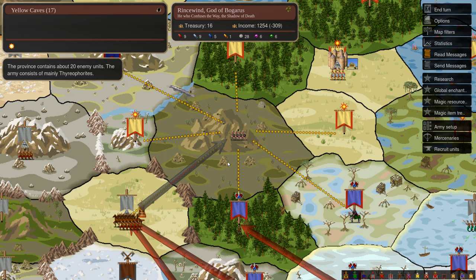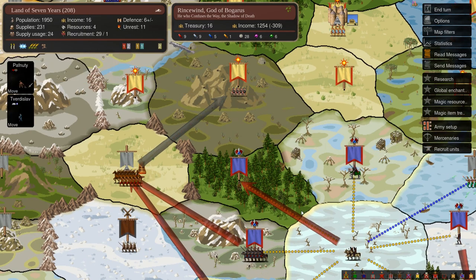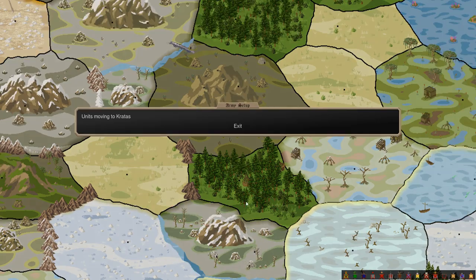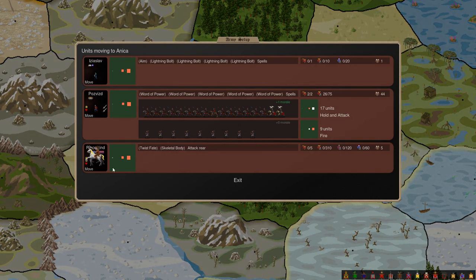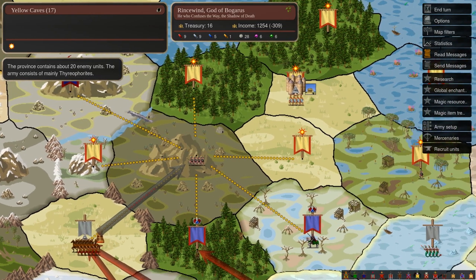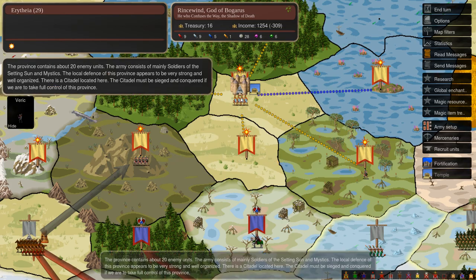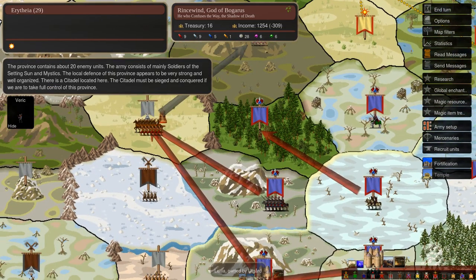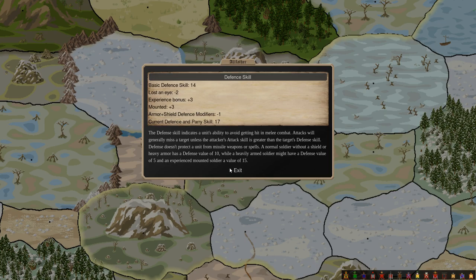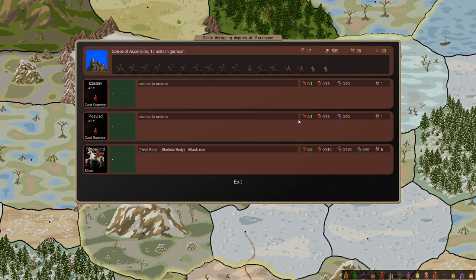It just feels risky. I want to do it because I want to maintain the momentum, but it just feels risky. Next turn I can have these forces, plus these guys, plus these forces which shouldn't take a whole lot of casualties - I can have all of them assemble on Yellow Caves and then split up as necessary to take other parts of Arithian territory, which I think is probably the best strategy overall.